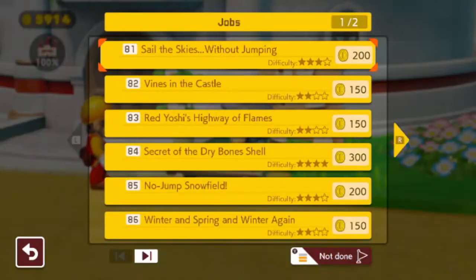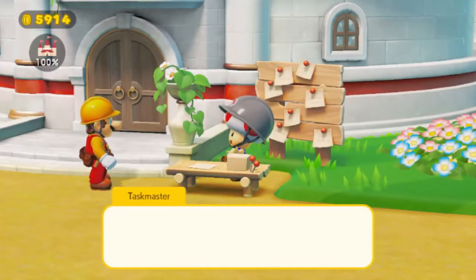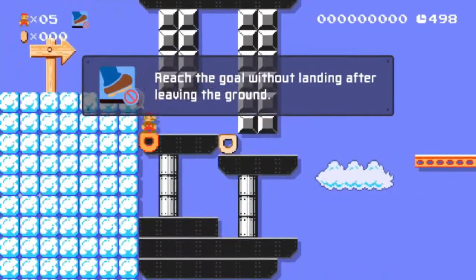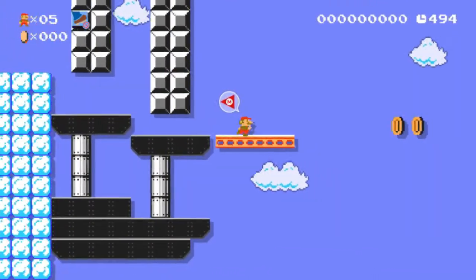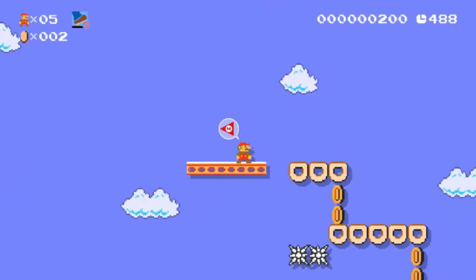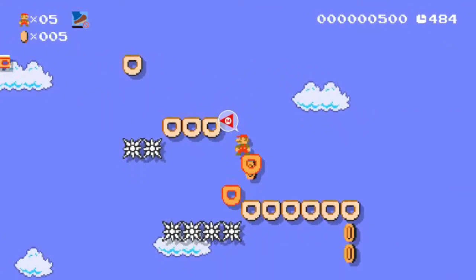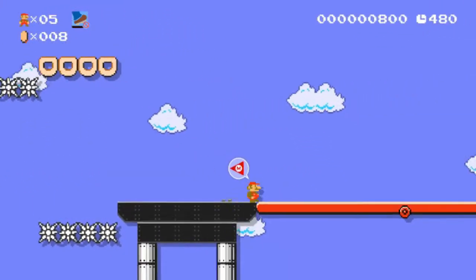We're going to have to talk to the Taskmaster to get some more jobs done. This level we have to reach the goal without leaving the ground. Thankfully donut blocks count as the ground as long as I stay on them when they're falling. We're just going to keep falling, keep going.